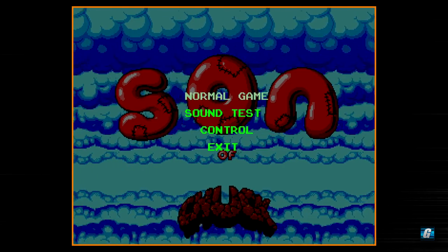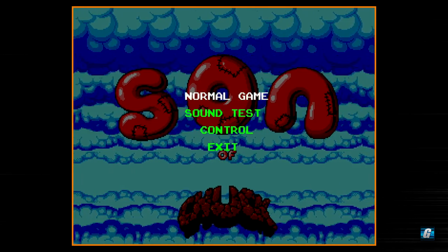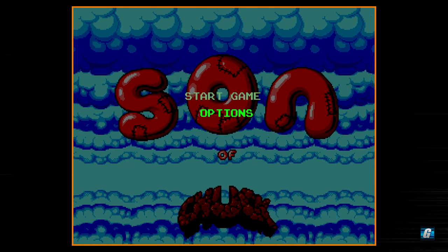So if you're playing the Genesis version, which is basically the same game, you want to do Easy on that if you want the difficulty balanced for Normal. We're going to go ahead and just hit Start and jump into our first level.